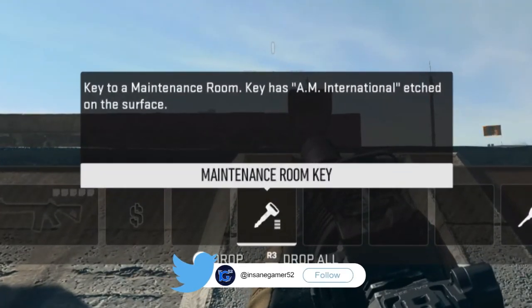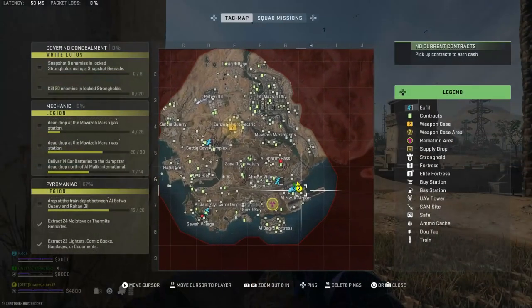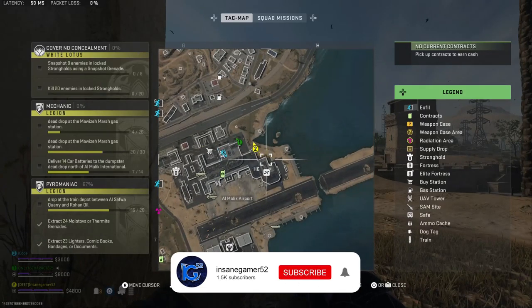The description of this key says that it's a key to a maintenance room and has AM International etched on the surface. AM International stands for Al-Malik International Airport, so let me show you where to actually use this key.